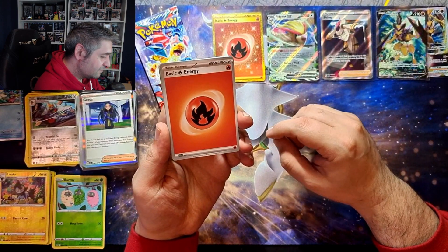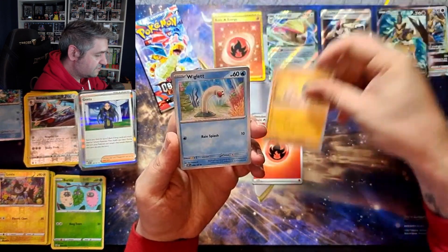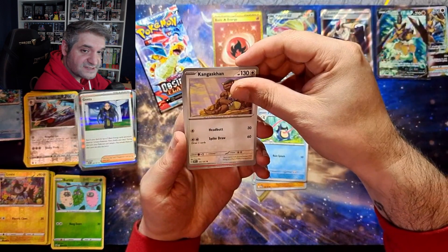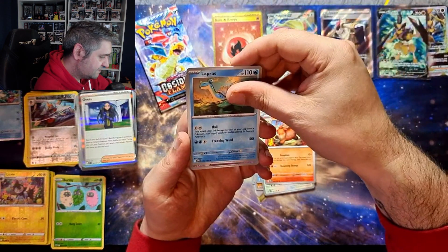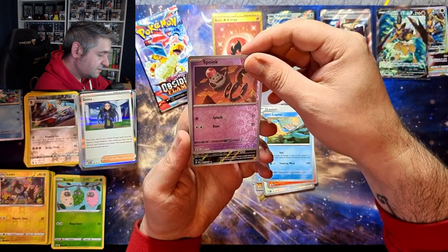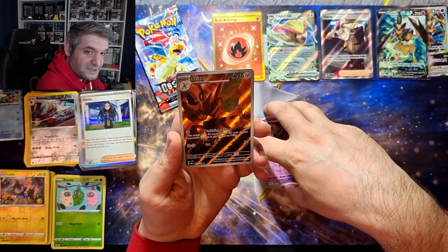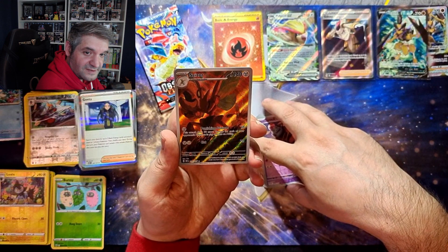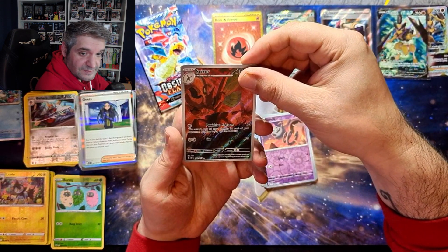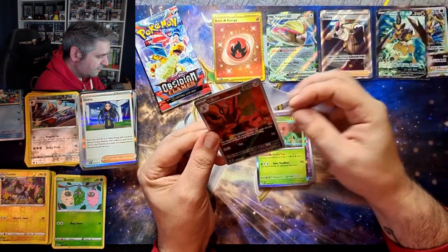We're missing at least one hit - I'd say two more but I'll be happy with one. Fire, Barboach, Wiglett, Squawkabilly, Palpitoad, Kangaskhan, Camerupt, Lapras - reverse Spewpa - and we do have a pull! It's Scizor. I already have the Scizor but I'm not going to complain - it's a lot of people's chase card, very impressive up close, great use of red. Unfortunately it's one I do have. And a hollow Scovillain.